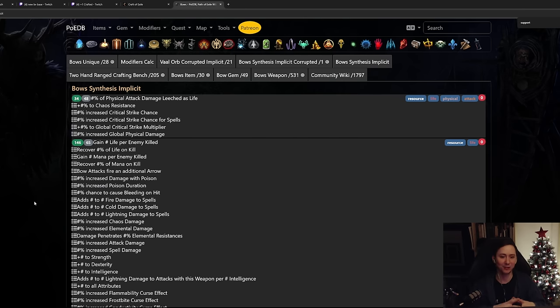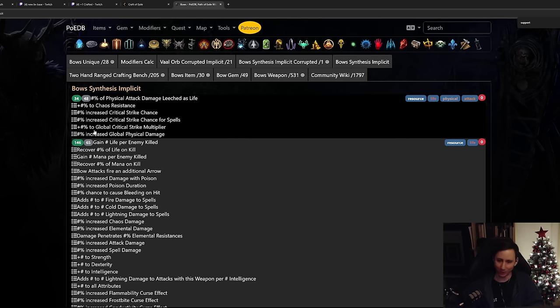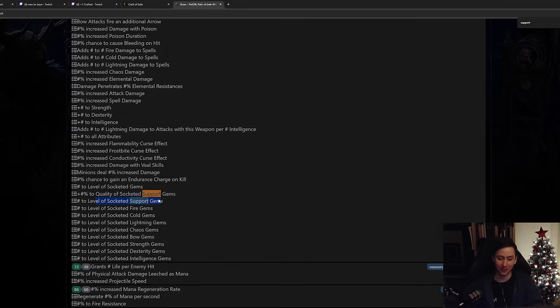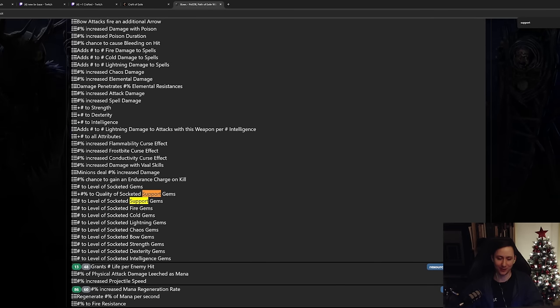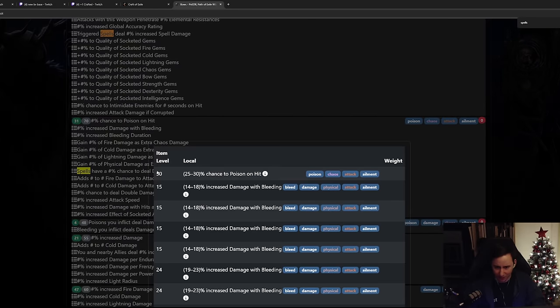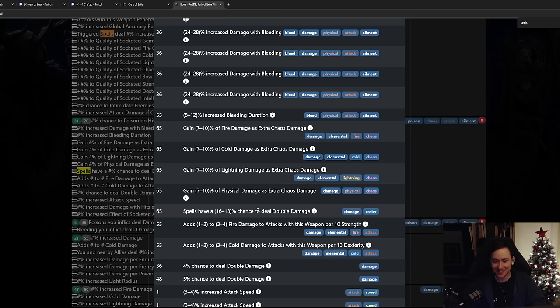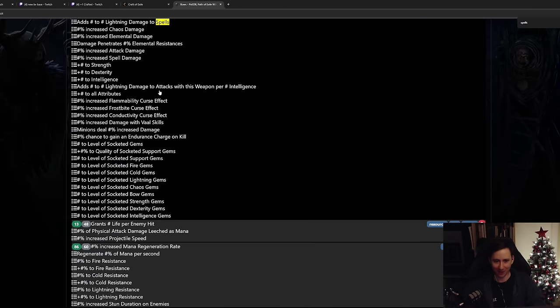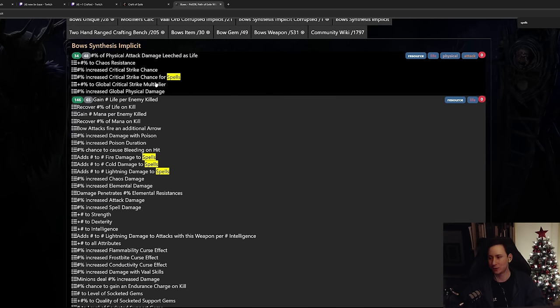Now that we've covered the basics of Vivid Vulture spam, imprinting, and reverting, we have a base with explode and we want to roll for a second implicit - this is where the money drain starts. We're looking for one of a few modifiers: critical strike multiplier, which is really good; plus one level of supported gems, which is nice because we're using Empower in the bow; or chance to deal double damage. There are an insane number of possible modifiers to roll.